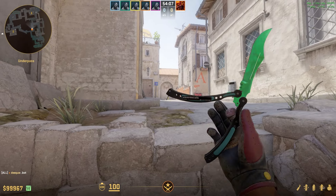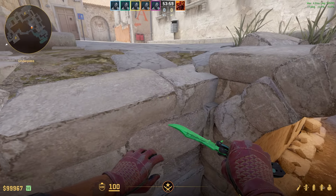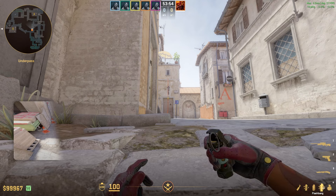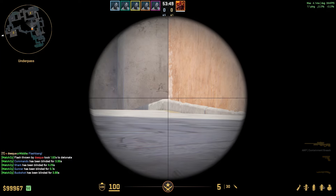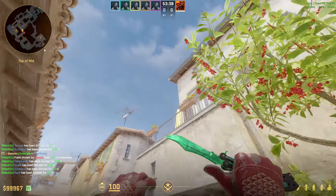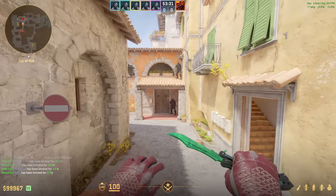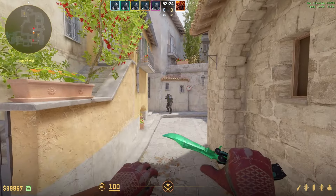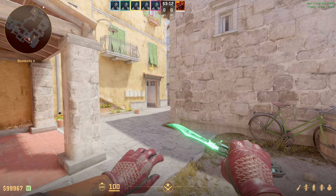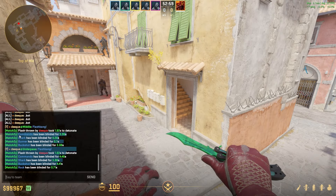For Inferno mid, I'll show you a short and a long flash to help teammates push out mid. Come into this corner — for the long flash, aim at the top of this door and jump throw; for the short flash, aim at this corner and jump throw. The long flash lands right here, blinding anyone in a close angle, out long, and out short. The short flash blinds anyone out short or long and also the close angle. Both are essential pop flashes that full blind everybody.